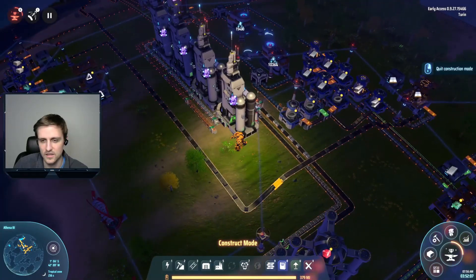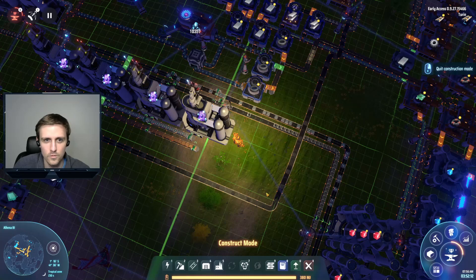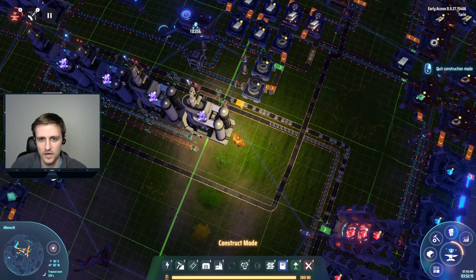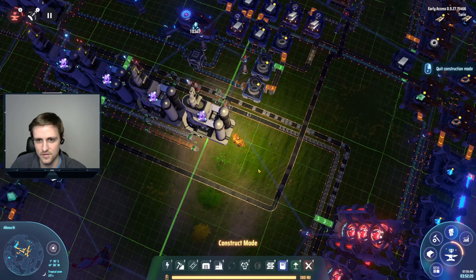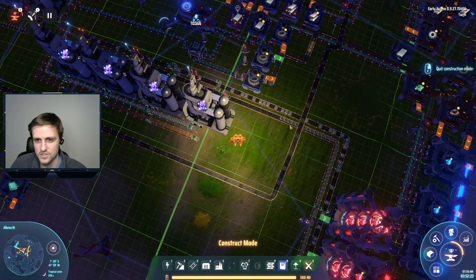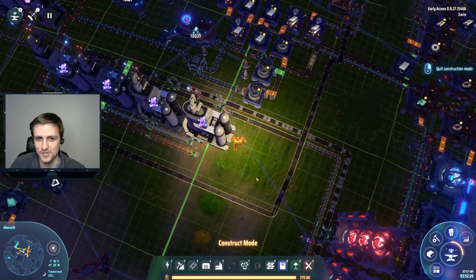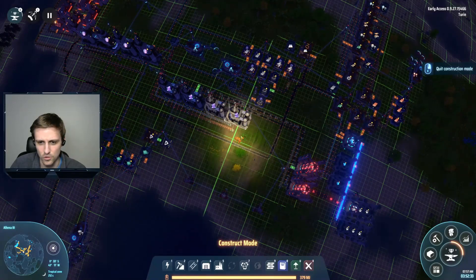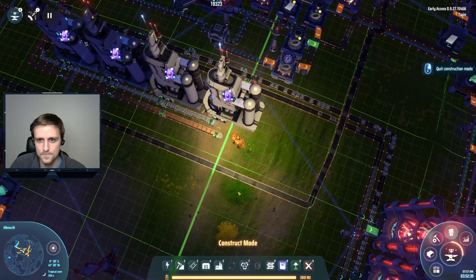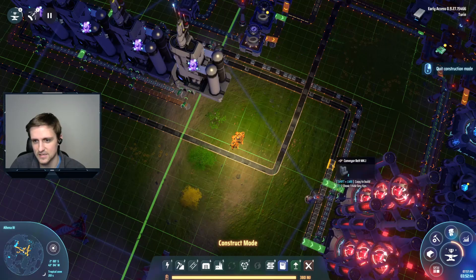All right, we're refining that oil now and we're gonna get way more hydrogen out. Let's keep an eye on this. What I will have to do is cycle that hydrogen back into itself. Let's just see how the hydrogen levels are versus the graphite levels. I see a lot more hydrogen coming which I like to see. I see hydrogen backing up but I see graphite running out.